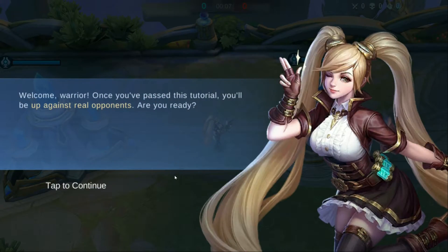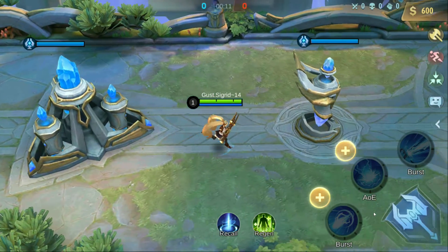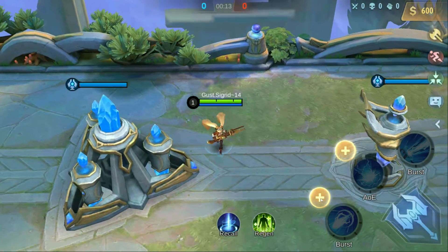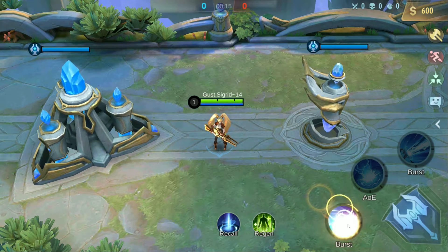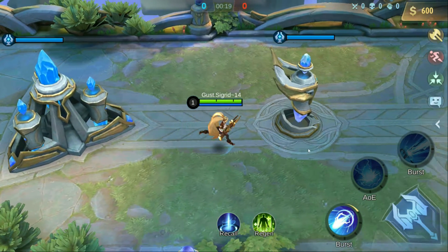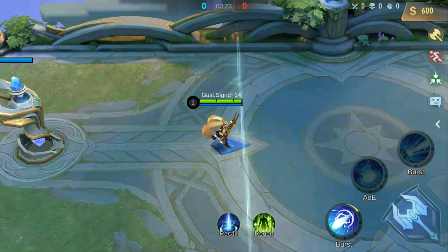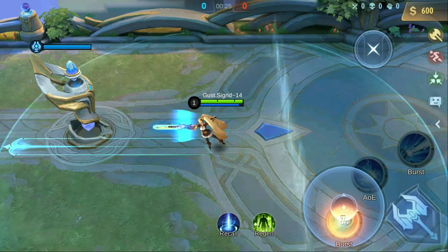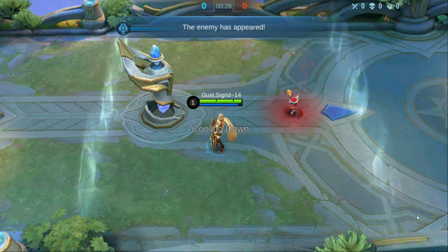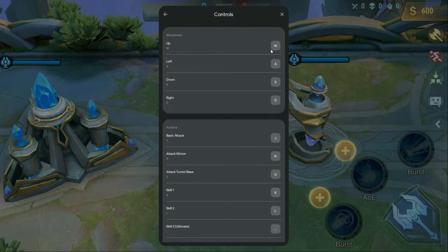Now let's move on to a MOBA. The only available MOBA is Mobile Legends. Here in the tutorial, we can move with WASD and attack by clicking the skill icons. However, there's no option to use the keyboard for skills — the controls are predefined and we can't change them.